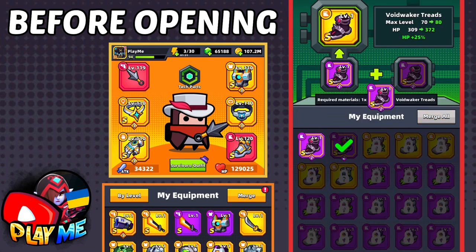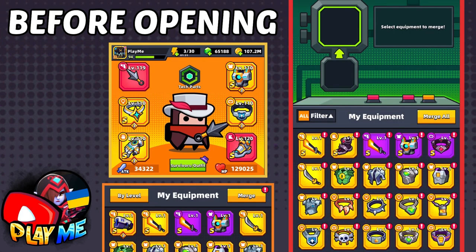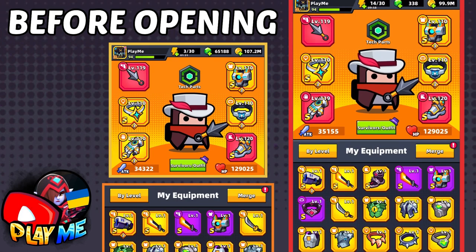In total I spent 67,000 gems and got three pieces of Eternal Glows and two pieces of Threads. Don't forget to like this video, subscribe to my channel if you haven't, and write in the comments the best equipment you've gotten from crates!